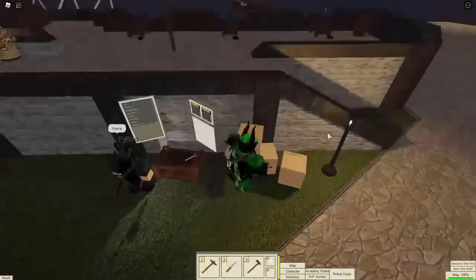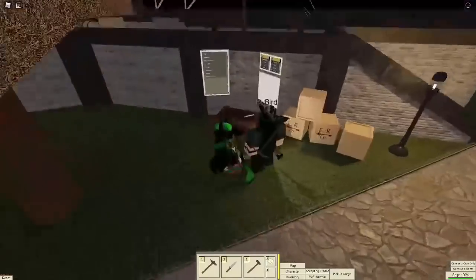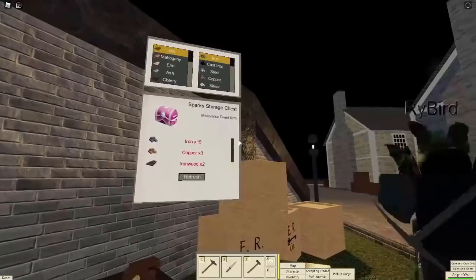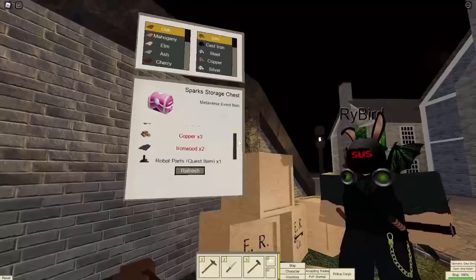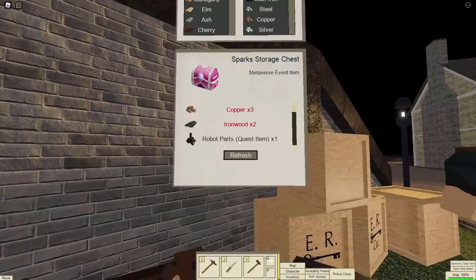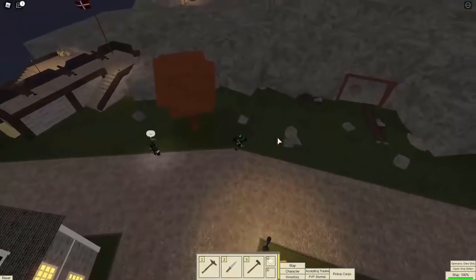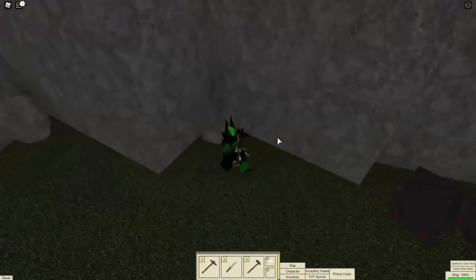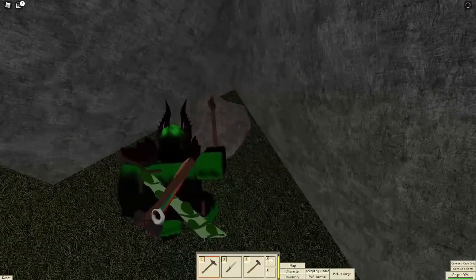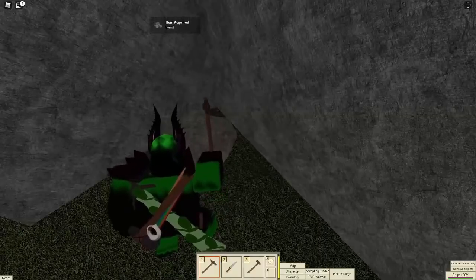I went to another island and walked around. If you go up the dock and up here, there's a crafting area. Under Metaverse Event there's Sparks Storage Chest — you actually need a bit more than just the robot parts. You need 15 iron, 3 copper, and 2 iron wood. If you go from the crafting area to the back of this island there are going to be some rocks, so go over to the rocks and mine them with your pickaxe because you're going to need iron. Once you get iron you can make the iron pickaxe, and then once you get that you'll mine other things and finally get the Sparks chest.